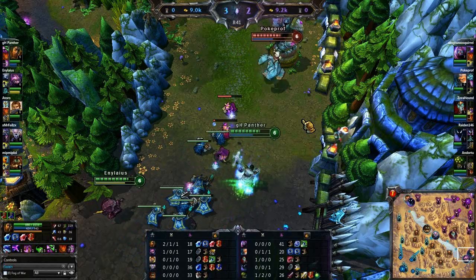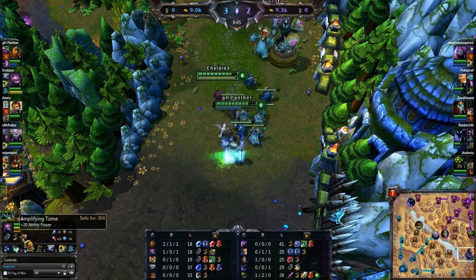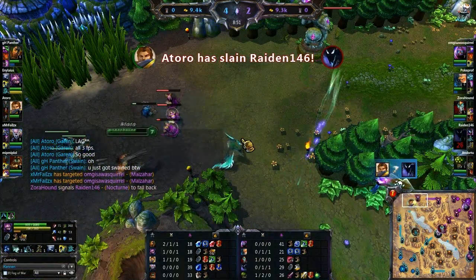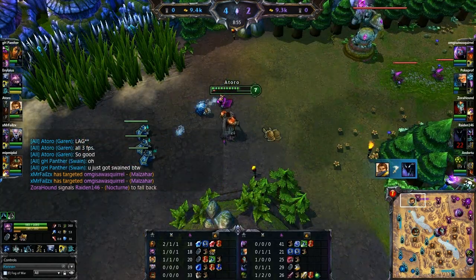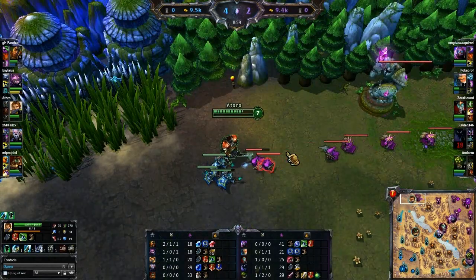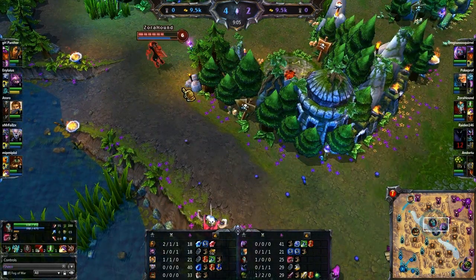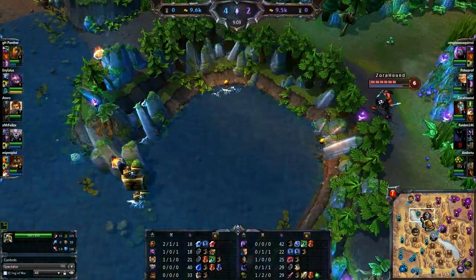Meanwhile GH and Kennen pushing up on bottom. Kennen isn't going the AD build - he may be going an attack speed AP build. Meanwhile Garen up top getting the kill off on Raiden. Garen doing what Garen does best, which is using R and winning fights. Ryze here doing a little bit of harassment damage to Zora, Zora having to go up top. There is the ping there as you can see - they're pinging for him as he's coming up top.